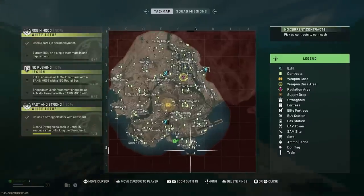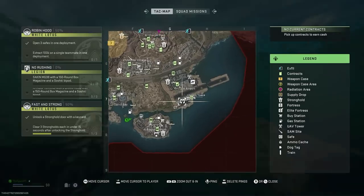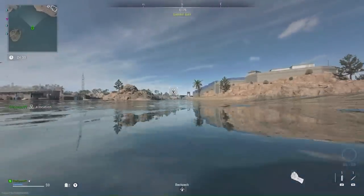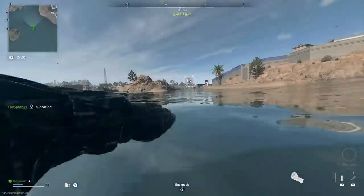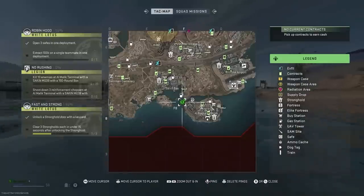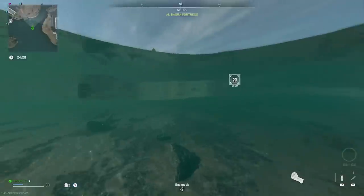Whenever you spawn in, you're going to want to locate Al Malik Airport on your map and ping the control tower. You do not need a key for this — this is solo and you guys can get into it easy once you learn how to do it. You can find a vehicle or just sprint over to it; it's about 600 meters away.